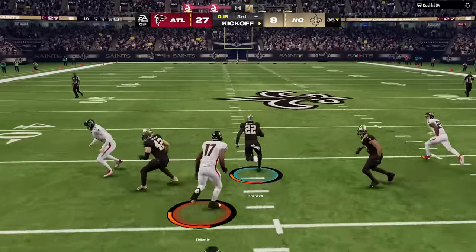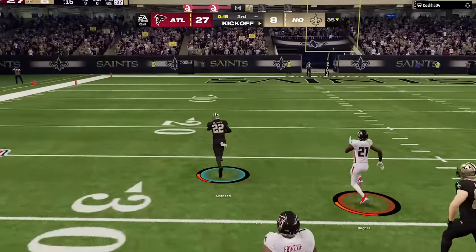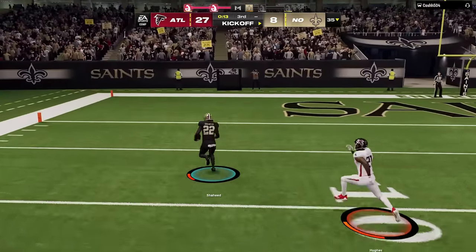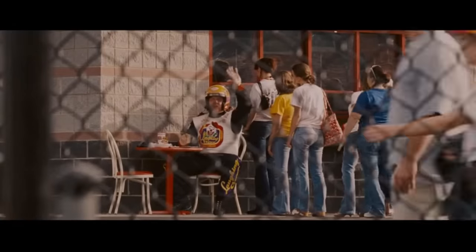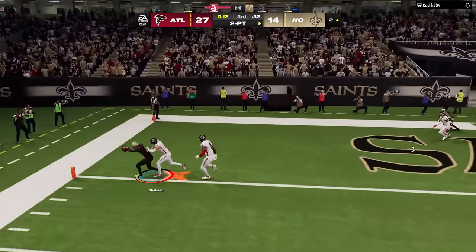My opponent refuses to go away though as he gets a ridiculously huge return lane on the kickoff — like where is my coverage unit? He also converts another two-point conversion and now he's only down 11 points.